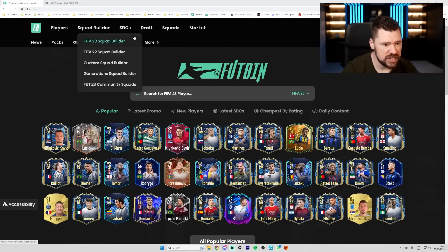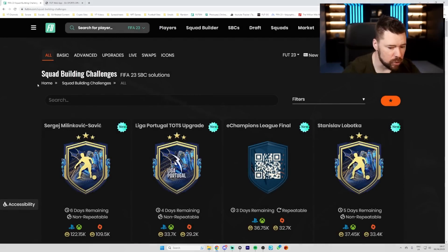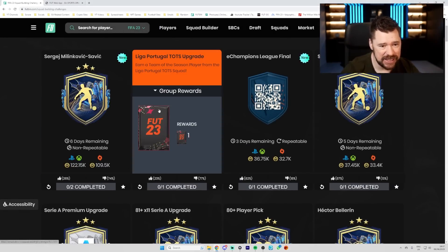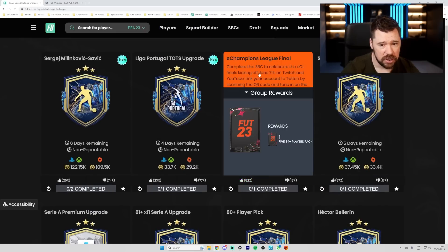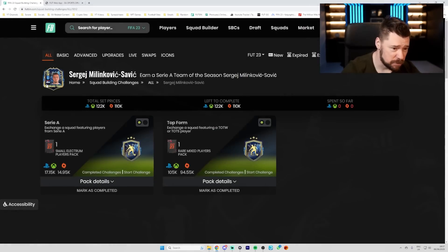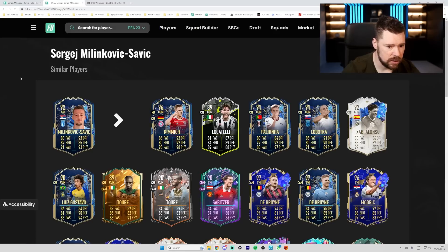I feel like Milinkovic-Savage has the ability to be a broken player in the game. He is downvoted massively, as is the Liga Portugal Team of the Season upgrade. Lobotka is upvoted massively and I feel like that's deserved because it's a good card. The ECL Champions League final is upvoted massively — that's actually a little bit surprising.